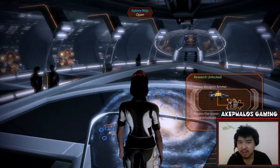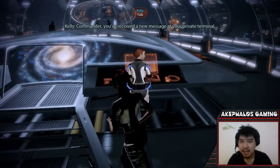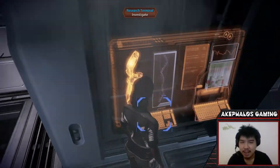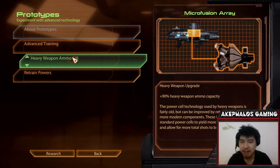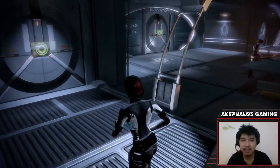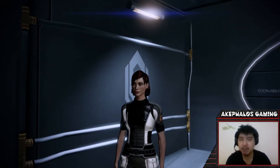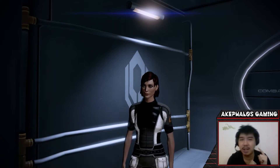We're back on the Normandy. Sorry for some weird cuts and editing — I always try to skip the mission complete screen because it plays unnecessary music, just to save some time. I'll try my best to make the video seamless. We've completed another quest and we have a new upgrade — heavy weapon ammo, expanding our ammo capacity, I like it. We're going to end the video here — if you enjoyed this episode of Mass Effect 2 and want to see more, please leave a like and hit that subscribe button. This is Kefalos signing off — hope to catch you in the next one, folks. Peace.